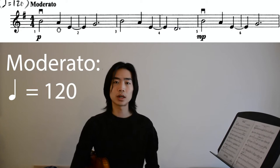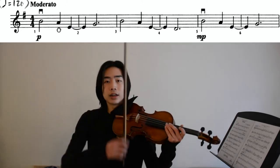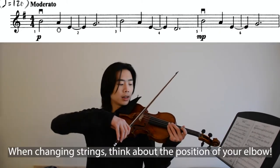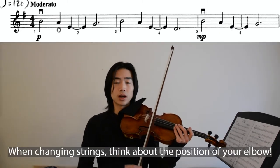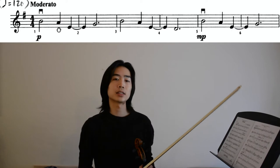This is going to be about quarter equals 120, and the trickiest part of this passage is string crossings. So always remember: the lower the string, the higher the elbow, and the higher the string, the lower the elbow. So let's play a little bit of the first four measures in slow motion, and this is going to help us practice using our elbow to guide our bow.